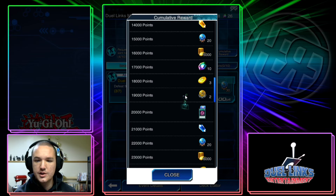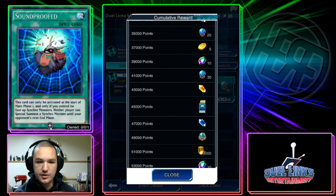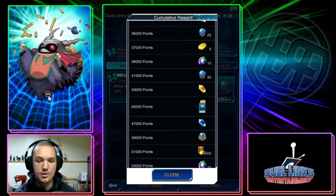The Cumulative Rewards are honestly not that good — the rewards are pretty bad overall. However, we do get another Soundproofed, which is a pretty good card. This card is actually really good and it's definitely worth getting. We got one copy in the last event, so it's really important to get another copy. The card text reads: this card can only be activated at the start of Main Phase 1 and only if you control no face-up Synchro Monsters.